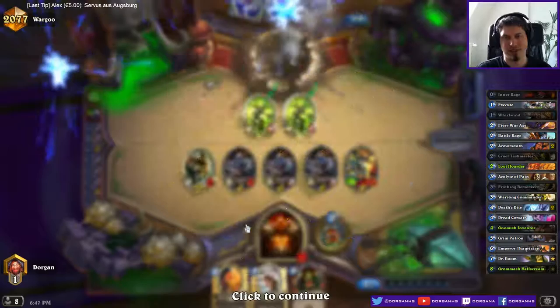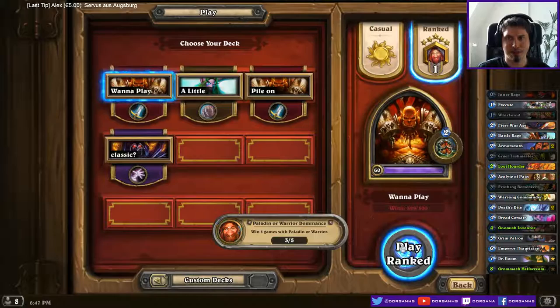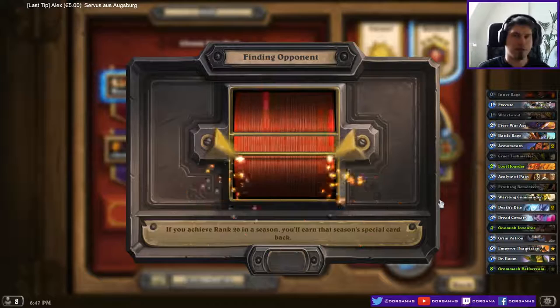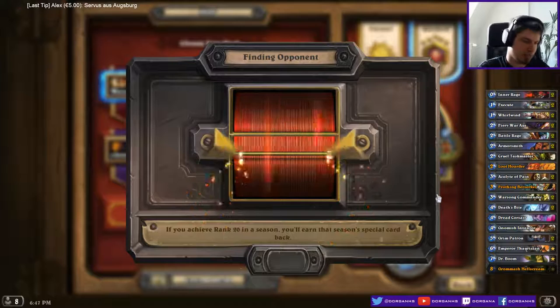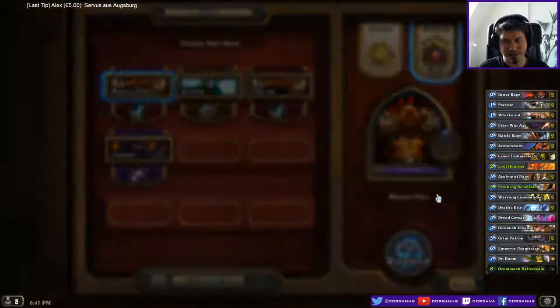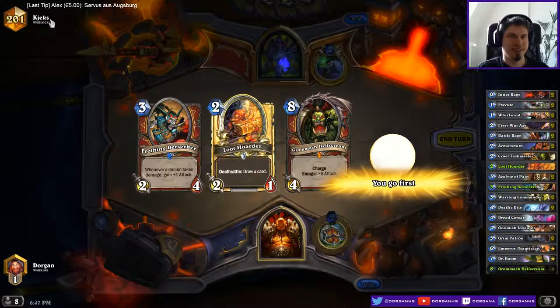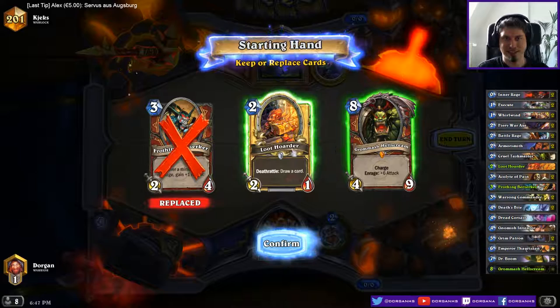After hitting Legendary I'll probably try out a little bit faster versions of Patron Warrior at some point, like without Grom and Boom. I really like playing with Unstable Ghouls so I'll probably go with such a version. But as for now, I don't have to confuse people with playing three Patron decks in a row. Oh, it's 'keks' - I think it's like Danish for cakes, which means cookie in German. And as we found out, keeping Loot Hoarder is pretty much garbage.